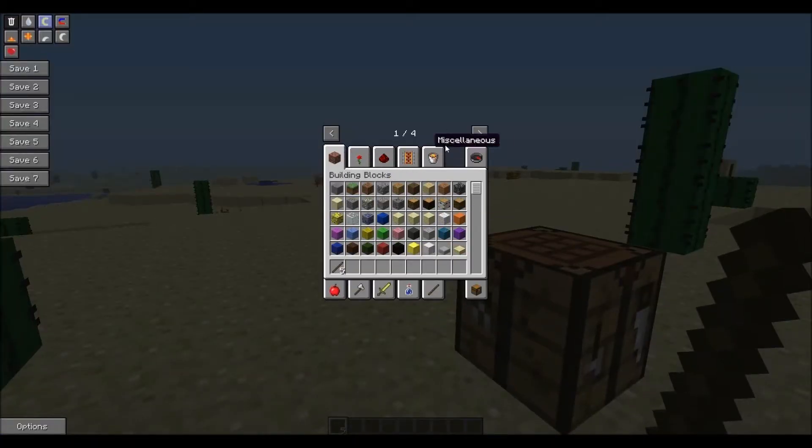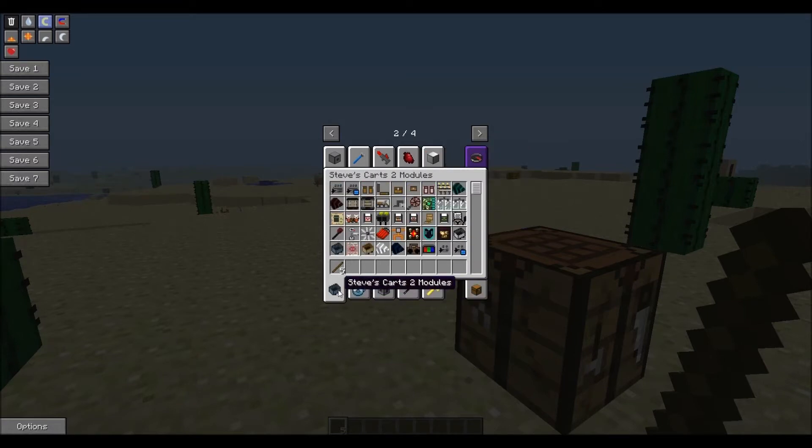We've got the regular old Minecraft. The next page has Peripherals and Thermal Expansion, Industrial Craft 2, Equivalent Exchange 3 — which sadly doesn't have any of the fancy stuff we're used to with condensers and such. There's Red Power lighting — look at all the different lights. Steve's Carts 2, which is essentially Railcraft.